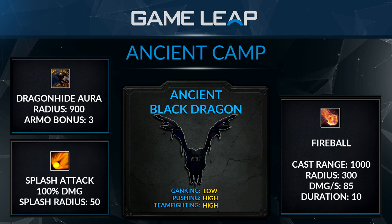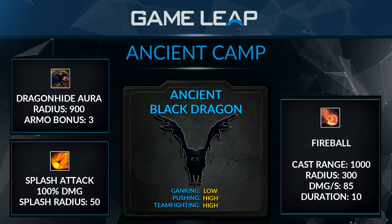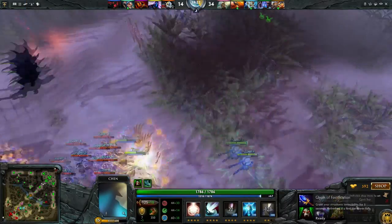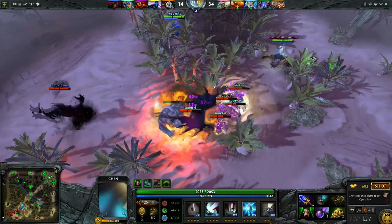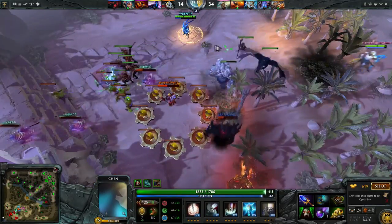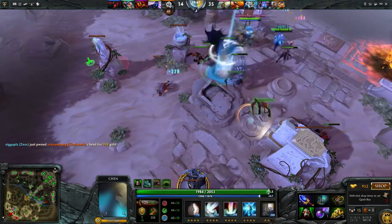Don't ever skip the Golem — just get one, you never really need two. The last ancient is the Ancient Black Dragon, which in my opinion is the best ancient, especially against high physical damage lineups. He has an armor aura that stacks, so three dragons all give the same amount of armor. He also has an activatable ability called Fireball that can do almost 1000 damage before magic reduction, and they stack. With three dragons and a Chronosphere you can do almost 3000 damage within 10 seconds. They also provide flying vision where you cast the fireball and have splash damage — overall the strongest ancient, get as many as possible. I like two dragons and one Golem in most situations.